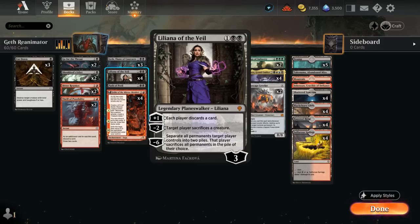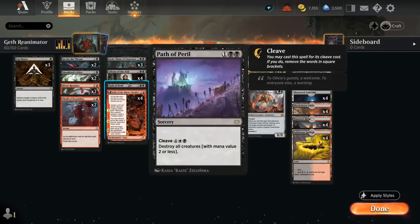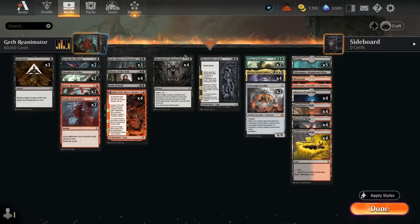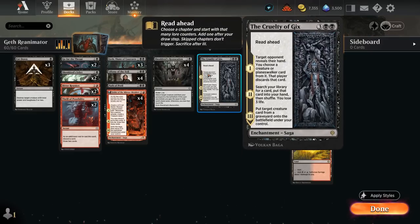Liliana's minus-two gives us access to more removal, making the opponent sacrifice a creature. The ultimate can also be quite achievable — separating the opponent's permanents into two piles and letting them keep one. I also have a one-off copy of Path of Peril, another card worth splashing white for: we can cast it with its cleave cost to destroy all creatures for six mana, or three mana to destroy all creatures with mana value two or less. It's also a card we can search up with chapter two of Cruelty.